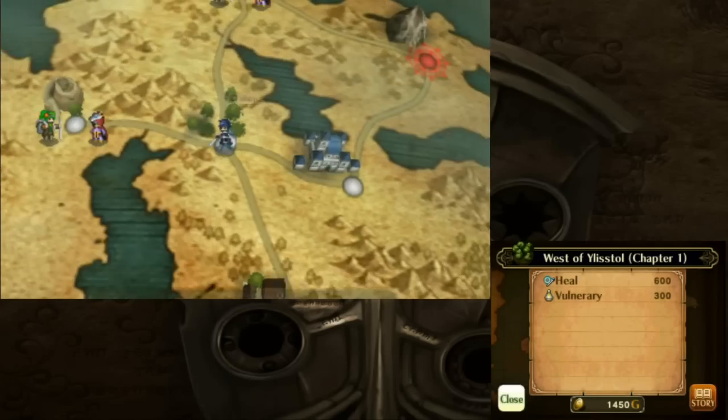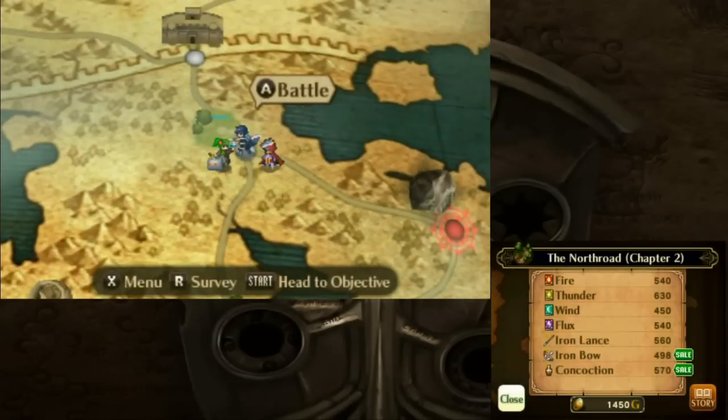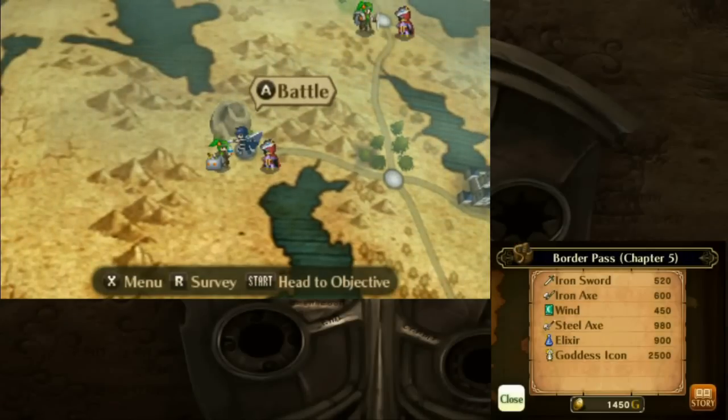Notice that — it just happened twice. A group of Risen just spawned on a space that a merchant was on, and a merchant just spawned on the space where a group of Risen was. It looks as though this merchant sells a Goddess Icon as well, which is actually quite rare, and a Steel Axe too.